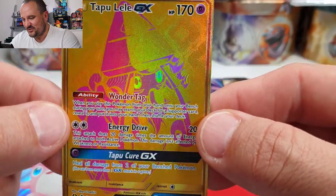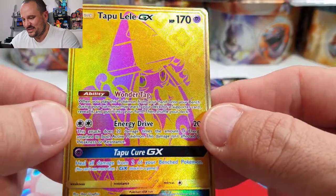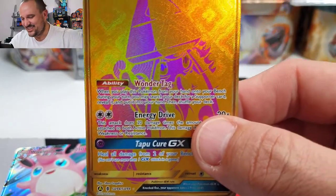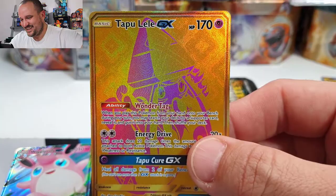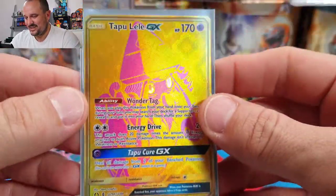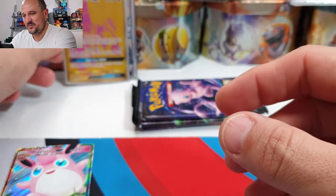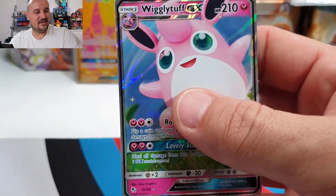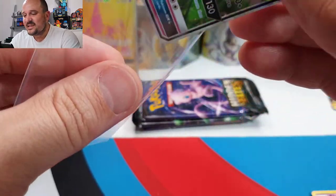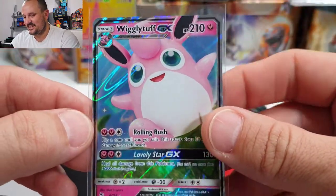Oh my gosh, look at that — beautiful Tapu Lele! 94 out of 94. That's why I open these sets — they are so damn good to open. Tapu Lele gold card! Oh wow. And not to forget we got a little Wigglytuff GX just to say hi — hello!